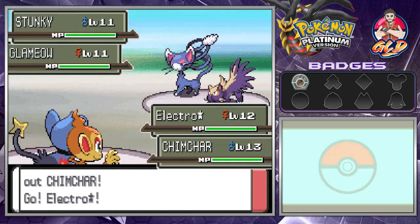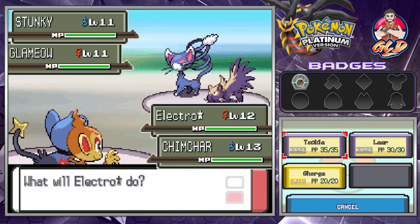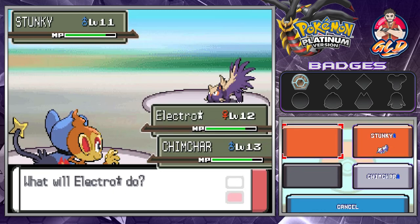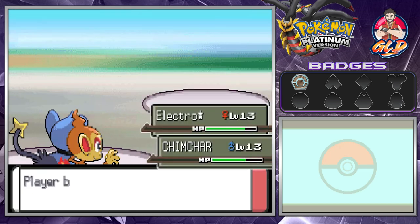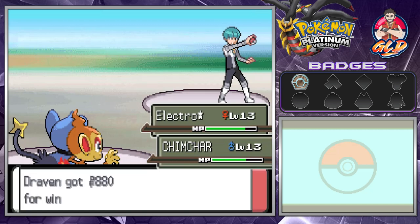You're going to be seeing a lot of double battles here in Pokemon Platinum. I've only played Pokemon Diamond and Pearl once — this is very different from the original games. There are a lot of double battles in Pokemon Platinum, a lot of people to fight. Electro Star learned Spark — an electric type move. And just like that we have defeated them.